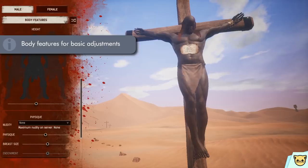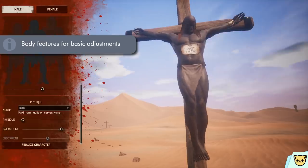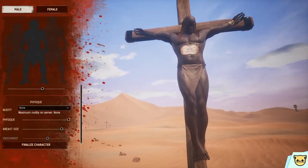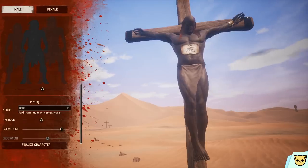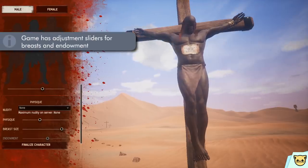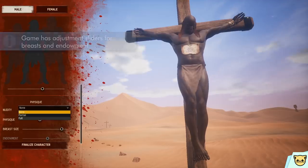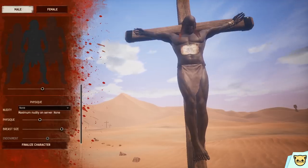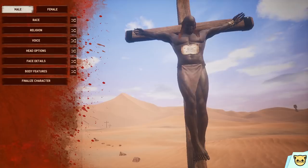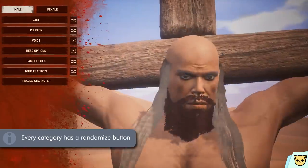Then we move on to body features, which is what it says on the tin. We have a height slider, which more or less just resizes the character. You have the physique slider, which changes how intense their muscles are and how veiny you want them to be. And as many of you probably know, Conan Exiles has full frontal nudity. Depending on what server you're playing on, you have an option to show none, partial, or full nudity — which is where the famous dong slider comes in. And every option on this menu can be randomized; each one has a randomize button, which is pretty neat.